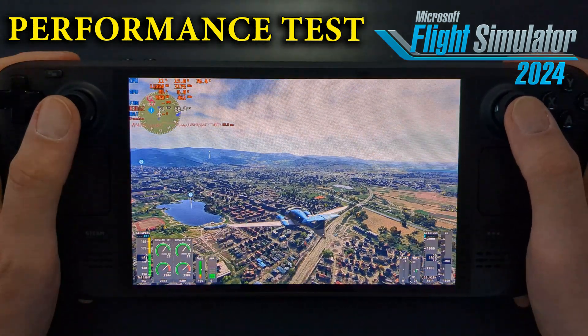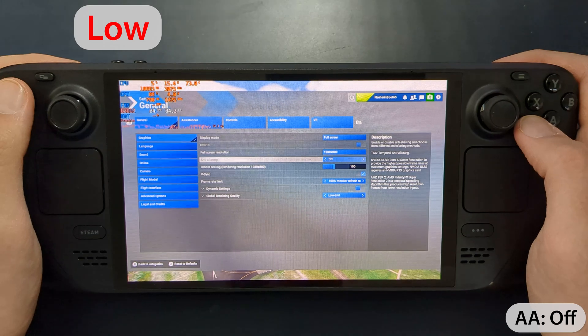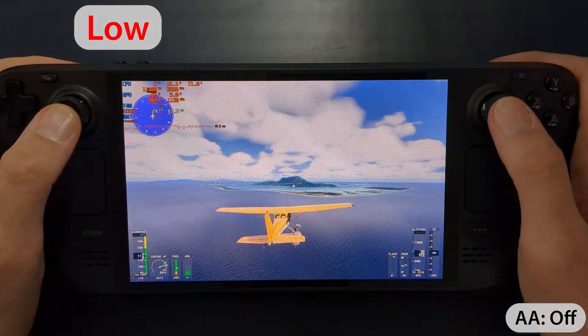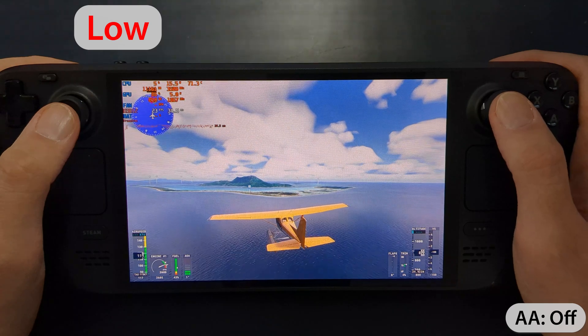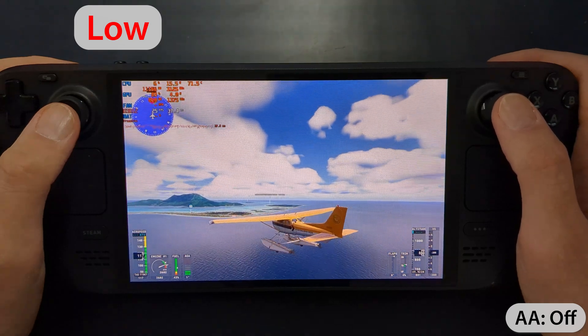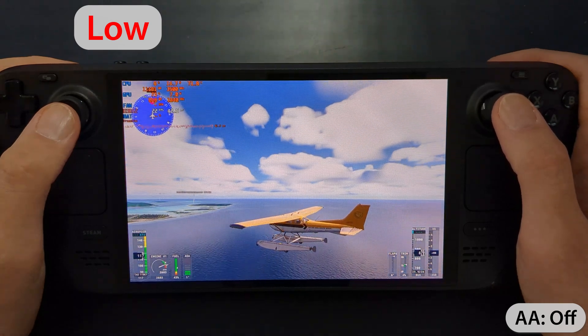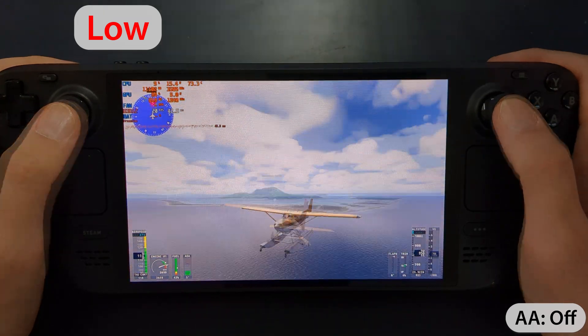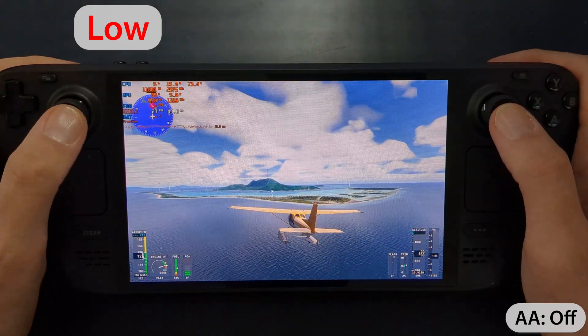Let's get started with the low-end graphics preset. We're starting with the low-end preset and no anti-aliasing, testing it out in the stunning environment of Bora Bora. Let's see how it performs. As you can see, the low-end preset delivers around 20 to 25 fps, which is somewhat playable.